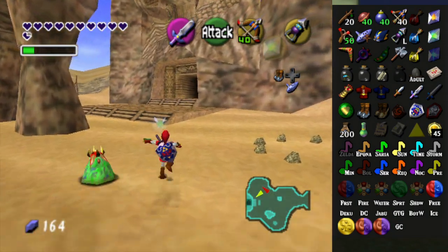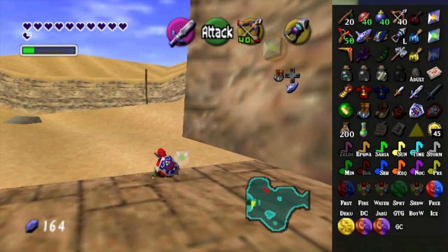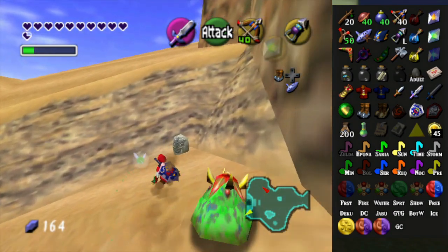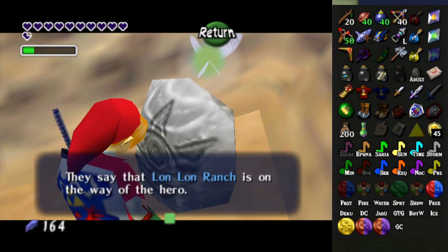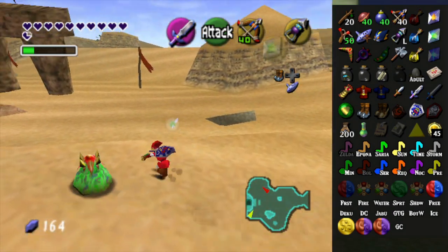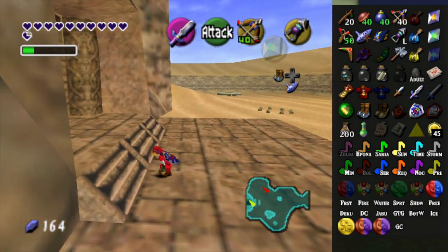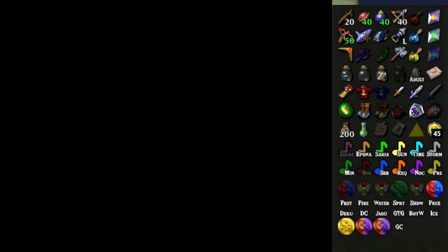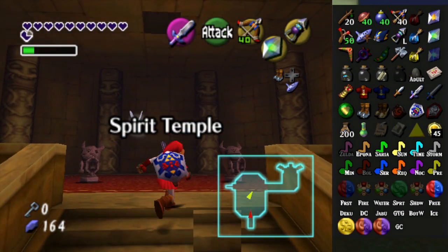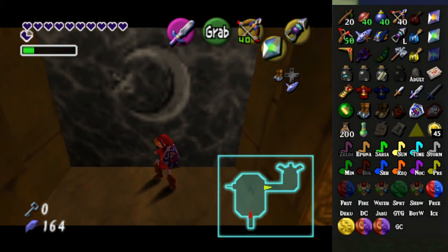Also, I might check the Gossip Stone while I'm here, just because I can. Okay, Gossip Stone — what do I have to say? Lon Lon Ranch is on the way of the hero. Cool. I think I've probably done that already. I don't know if there's anything else on the ranch to get, unless Link's cow is important, which I don't think it was when it told me what it was.